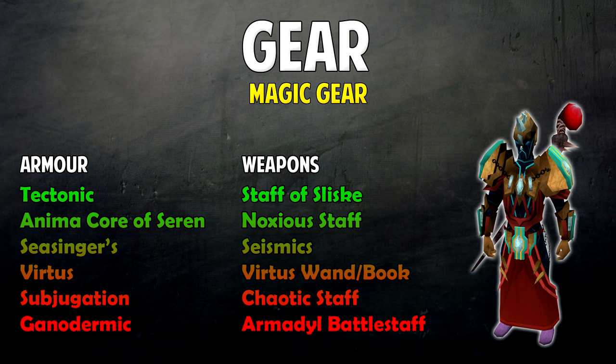For Magic, the best armor is Tectonic, then moving down: Anima Core of Seren, Sea Singer's, Virtus, Subjugation, and Ganodermic. Ganodermic is actually pretty good because it soaks up a lot of damage, so even though it's at the bottom it's a viable option. As for weapons, Staff of Sliske is the best, then Noxious Staff, Seismics, Arvertas Main and Book, Chaotic Staff, and at the very bottom the Armadyl Battlestaff.